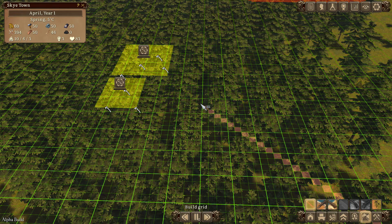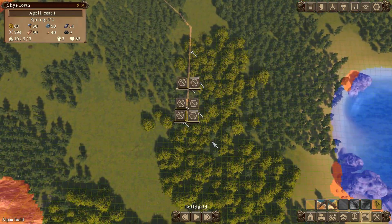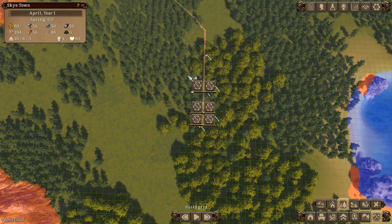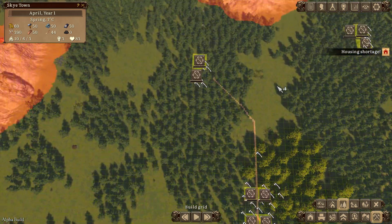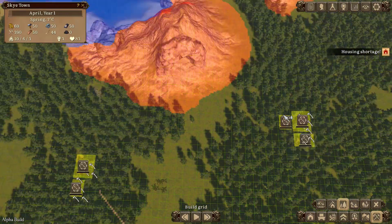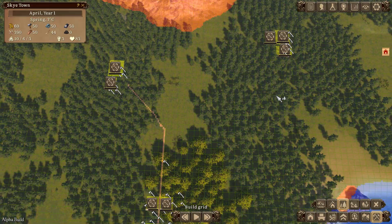I'll do this road section and cut the rest out in the edit as it takes a while. We're at the point where we can get them going - I'll get some trees chopped down so we can actually build stuff. We'll tell them to chop trees in this area to give us plenty of wood to get these buildings made. We have 60 gold - not a lot.